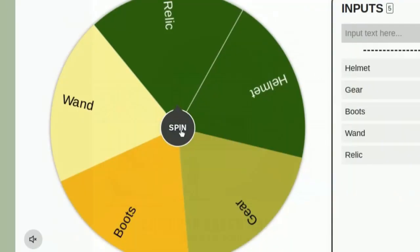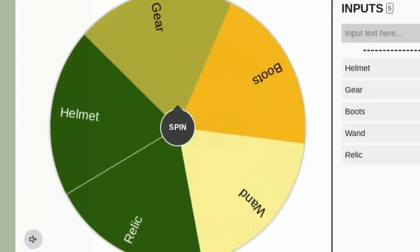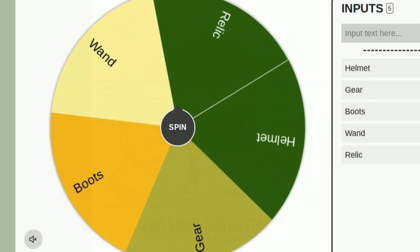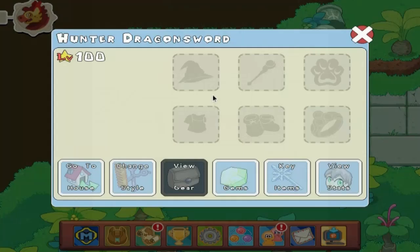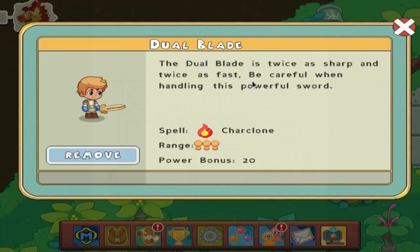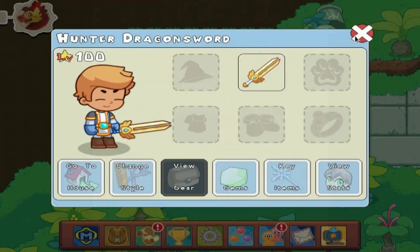Alrighty, boys, here we go — here goes nothing. We are hoping for a wand because we need to do a lot of damage, but we also need some health, so anything could be good here. And we're actually going to get a wand — let's go! If we got a wand, I already knew what I was picking, and that's going to be the trusty dual blade: power bonus 20 with a fire spell. Come on, boys, it just looks sick — you can't go wrong with it.